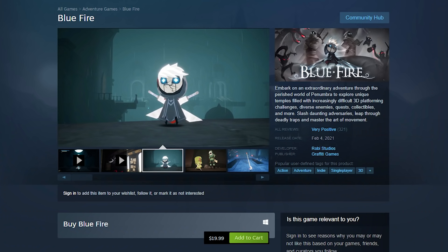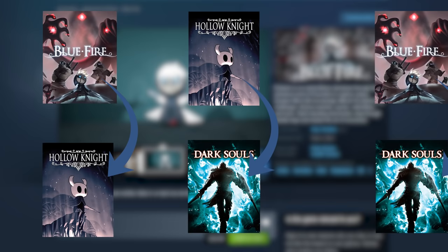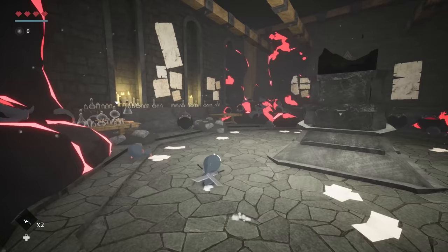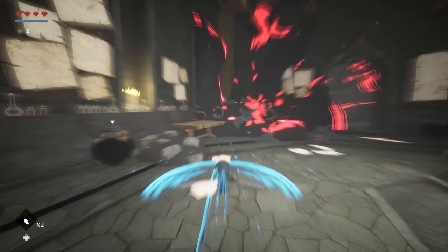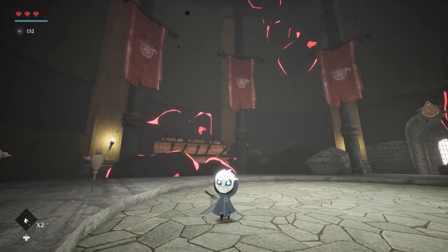Next up we got Blue Fire. I saw a few people mention this game and they compare it to Hollow Knight, and Hollow Knight is often compared to Dark Souls. So through the transitive property, I think this game can qualify for this video. I love 3D platformers, so let's just play it. I can already tell two seconds in — jumping, attacking — this feels good. I can already tell this is a good game.